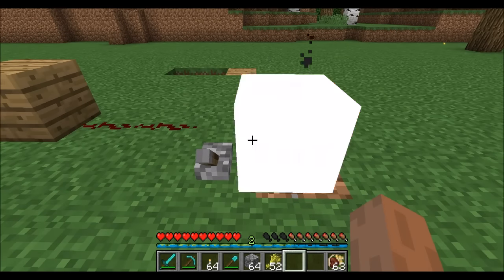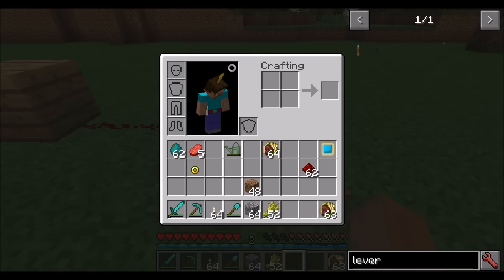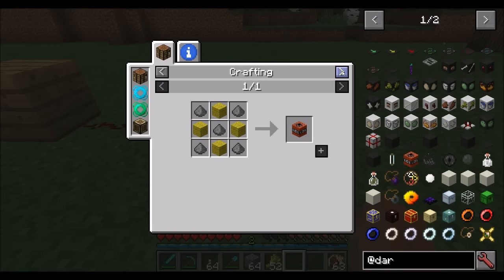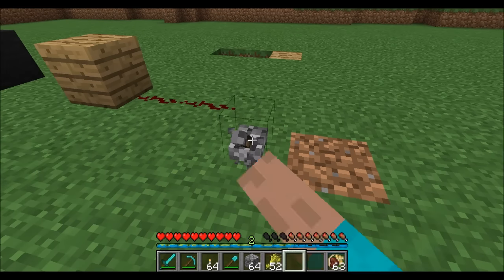That is fake TNT. It's made with wool and gunpowder, and it's just a really weak version of TNT that won't break any blocks. Good for pranks.